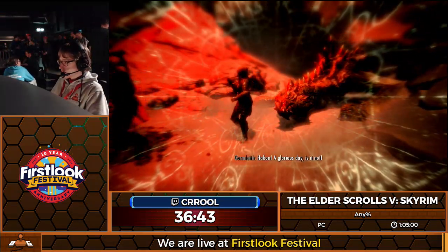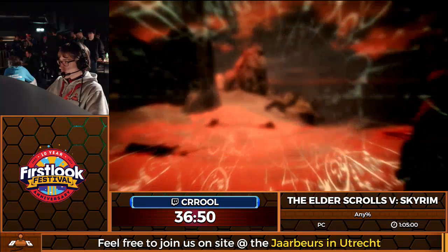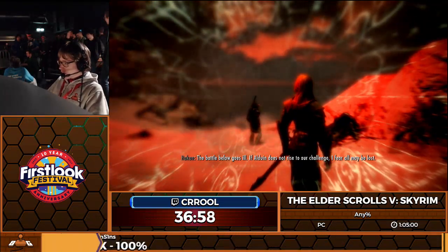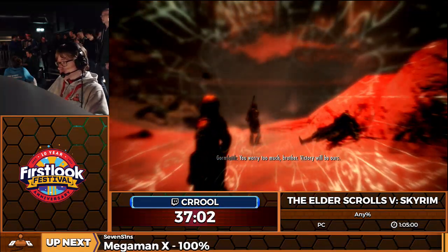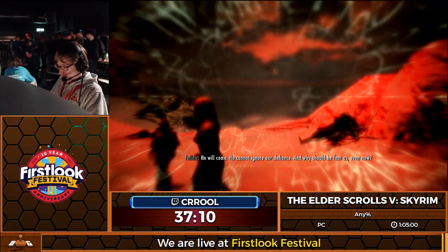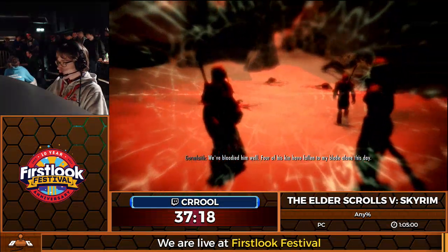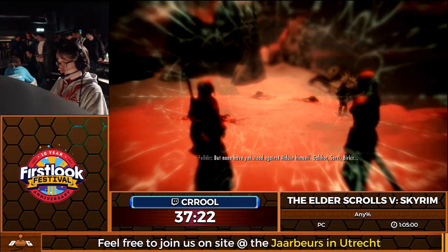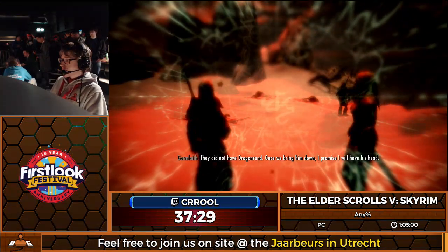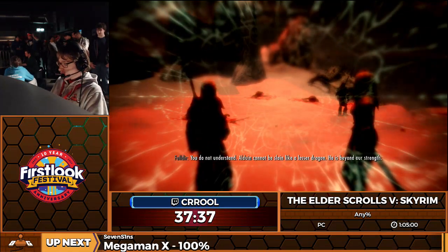We're seeing them slay dragons — pretty cool, right? The newer route actually has a way of moving during this cutscene. It involves something about marriage and whatnot — I don't know how it works and I don't know how to do it, which is why we're not going for it here. I had about a week to prepare for this, and that is not a lot of time to practice a run from scratch, especially considering how long it's been. So I mostly went with the route I already knew. They're going to teach me Dragonrend — that's what this is all about. It's a shout that'll land the dragon, which is going to be quite useful.